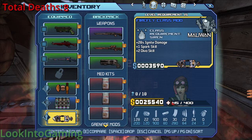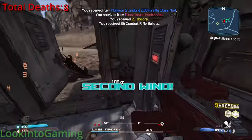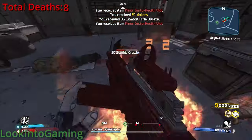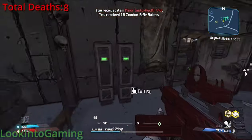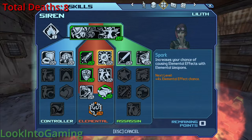While out doing missions, I managed to find my first class mod from a locker. I know there's no footage of me picking it up, but there are crazier drops from lockers in this game — you guys will see later. It's very nice, mostly because it increases my fire chance, which is neat considering I have a fire skill and everything.